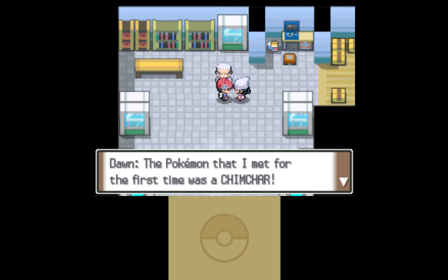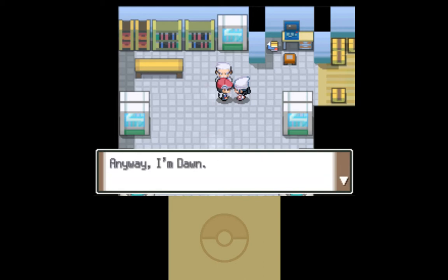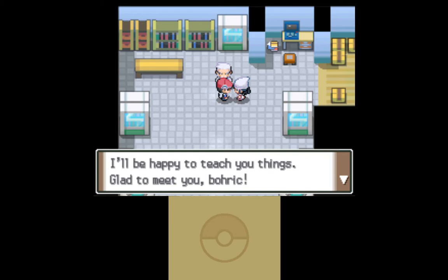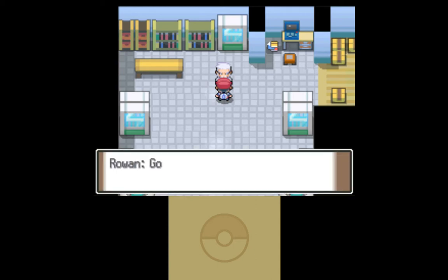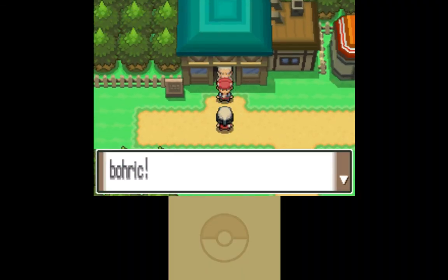You say it's a Chimchar, but I'm pretty sure I randomized your party so it's not going to be a Chimchar. I couldn't have chosen a Chimchar anyway. You got a head start and I'm going to completely blow right past you, because I'm the protagonist and you are a secondary character. You got anything else to say? Nope. Oh, I can run indoors — that's nice.